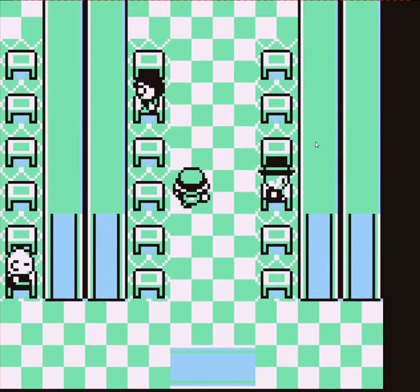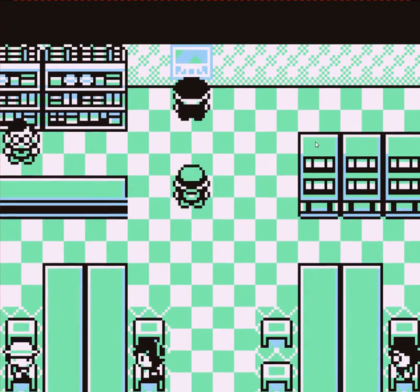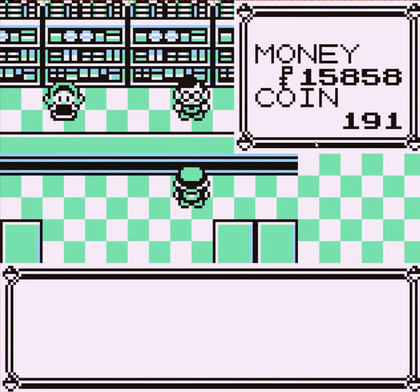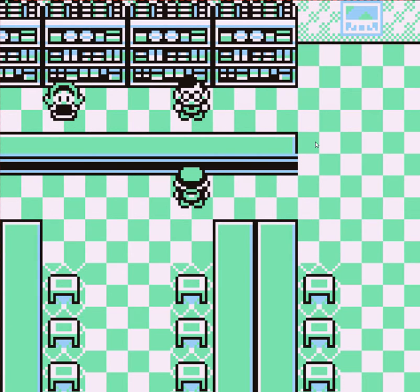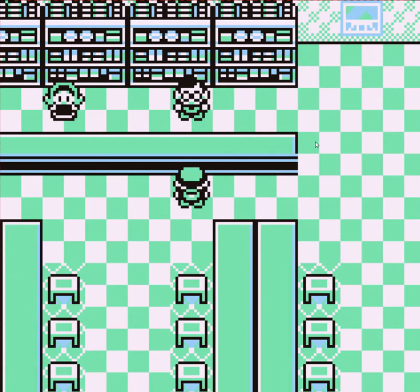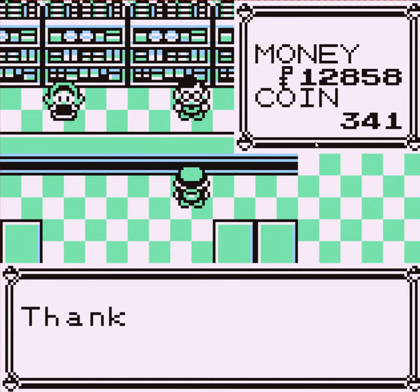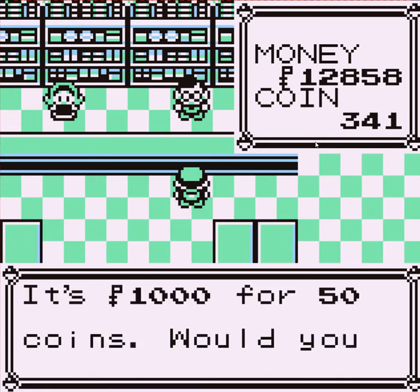The best way to do this: talk to this guy — welcome to Rocket Game Corner, need some coins? It's 1,000 for 50. We're gonna need to spend about five or six thousand dollars here, but that's fine. It's not like we're hurting for cash at the moment. If we didn't have an Abra by now, we can get one really easy — oh, it's 3,300. I thought it was 380. I don't know where I got 380 from, but we'll come back to that.